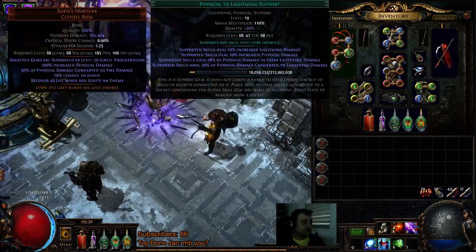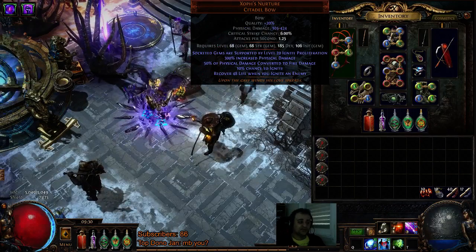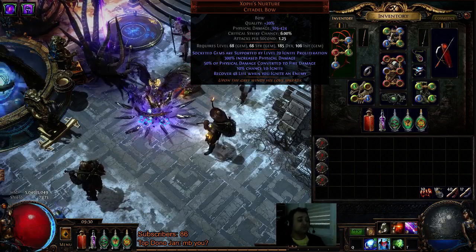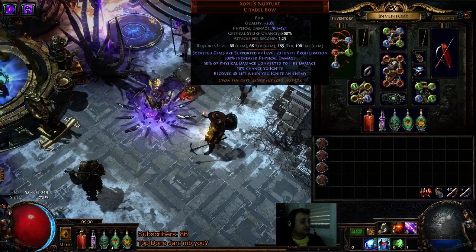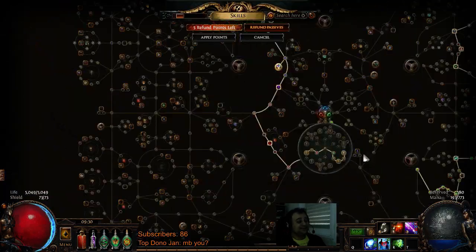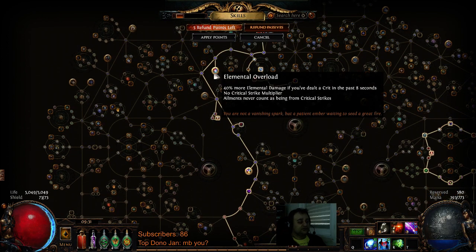The conversion works with Lightning Arrow and physical-to-lightning, converting 100% of our damage to lightning. The 50% from the bow converted to fire is irrelevant in this case. Ignite proliferation gives us more ignite damage and spreads the burn to other enemies. Our hit damage is lightning and the ignite is always fire, so we're using Elemental Equilibrium — hitting with lightning causes enemies to suffer negative cold and fire resistance. We also use Elemental Overload, so when we crit we deal 40% more damage, but we don't have crit multiplier, which works perfectly because this is a non-crit build — just a pure elemental damage-over-time ignite build.